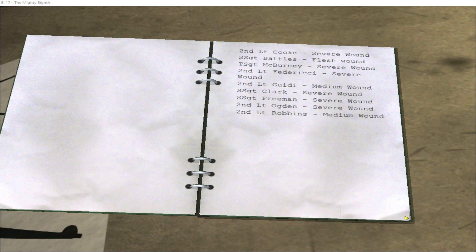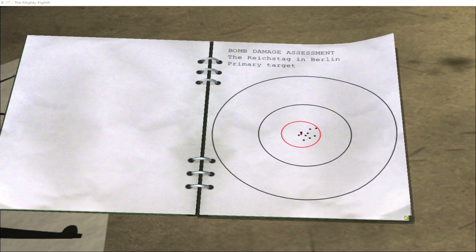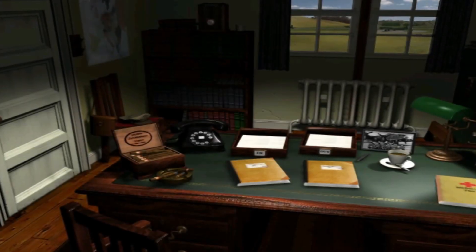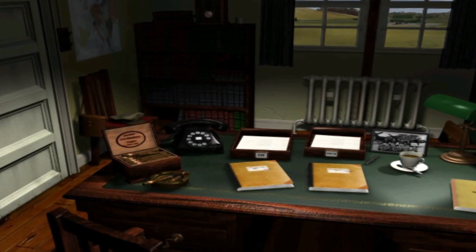Good news for these guys though — they can now go home for good. Here's the bomb damage assessment: there was just the one building to go for and we managed to get our bombs nicely on target. Just a couple of purple hearts handed out to the injured crew on this mission. Join me next time for the final mission of this campaign. Thanks for watching.